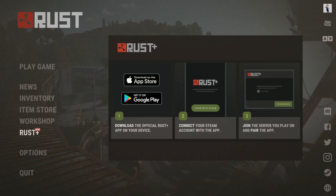Rust Plus is an app you can pair with Rust to do a whole variety of things. I won't go over it here since there's a ton of videos out there already, but just know you have the option to control in-game items with your phone.